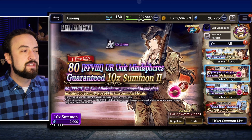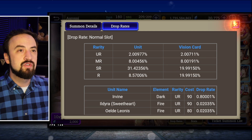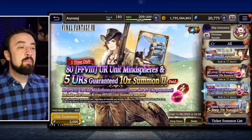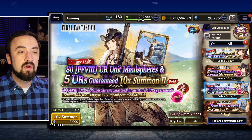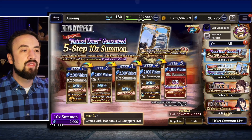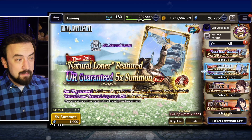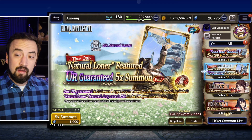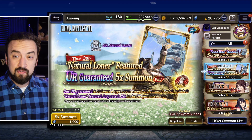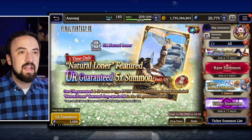The mind sphere banner — always do these. 80 mind spheres for 2k, plus Irvine is on there with his 0.8% boosted drop rate. There's also a paid Vizior option that includes 5 URs guaranteed. For his vision card, the 5-step banner guarantees the card on step 5 and uses free Viz — that's the go-to banner for pulling a vision card. I accidentally pulled the other vision card banner last week, lucked out and got the card, but I still don't recommend it. That's it for new banners today.